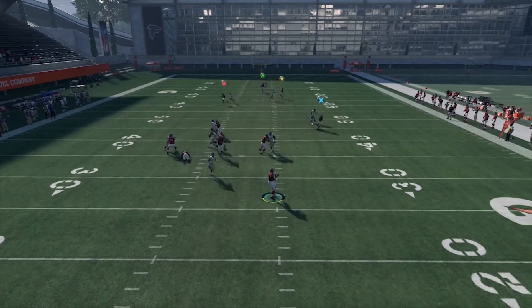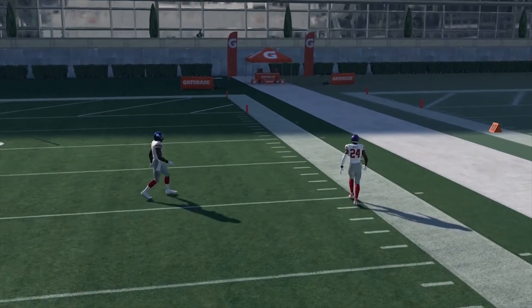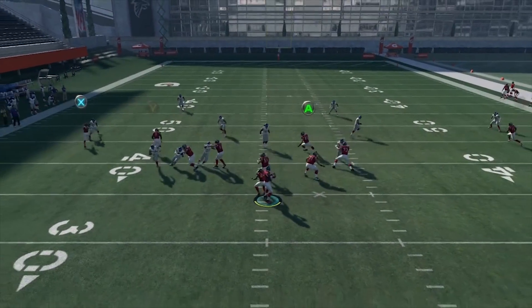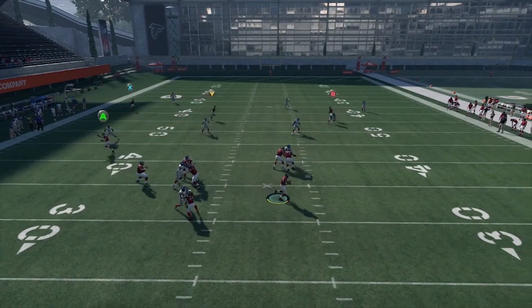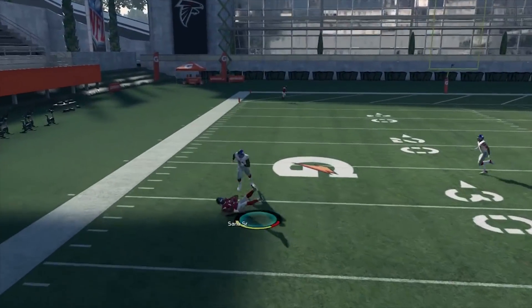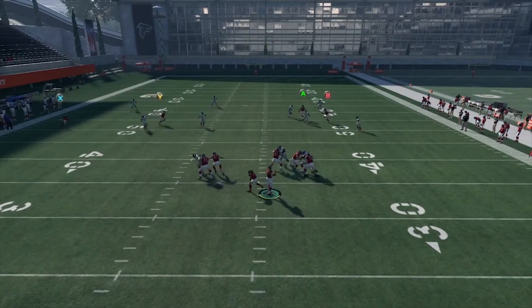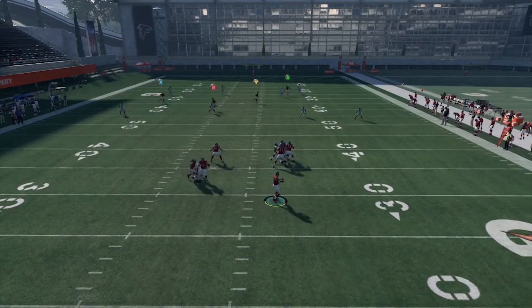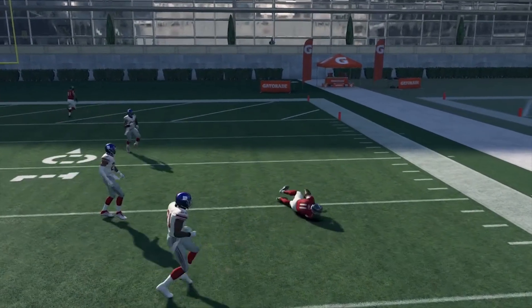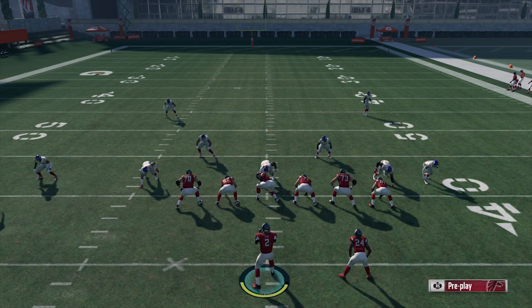Here we go, the protection holds up. Man to man again, and you see what this post route does — Cover 1 man coverage — Julio Jones in the slot just dominates. Here we go again, you see how wide open B is on the other side of the field. That time I put X on the streak to take the deep blue away. Now we're on the other hash mark, just shows you that this play isn't hash mark dependent. And that time we find the post route deep down the field because we put the tight end on the streak to take the deep blues away.